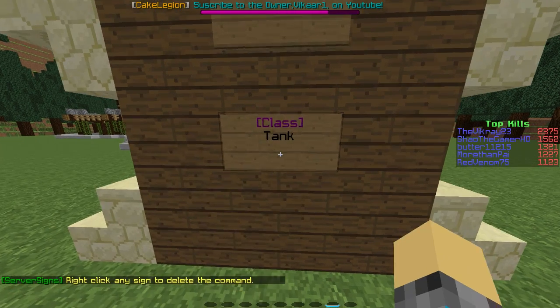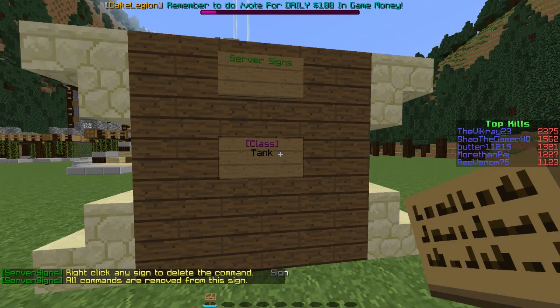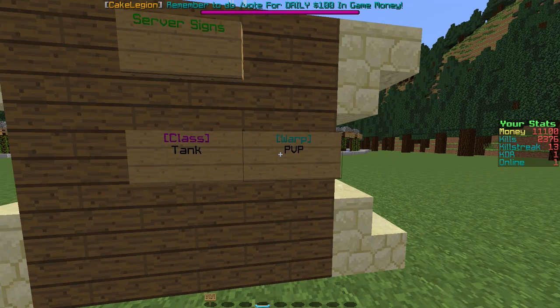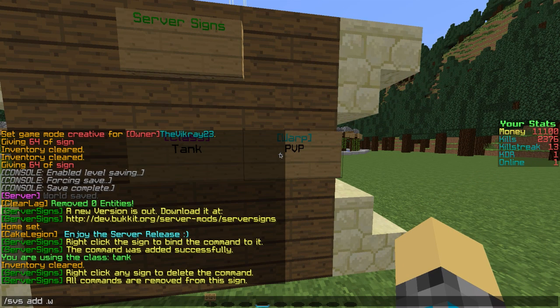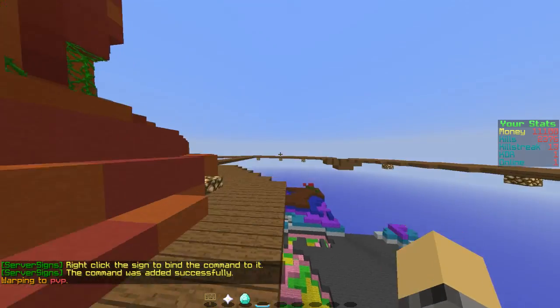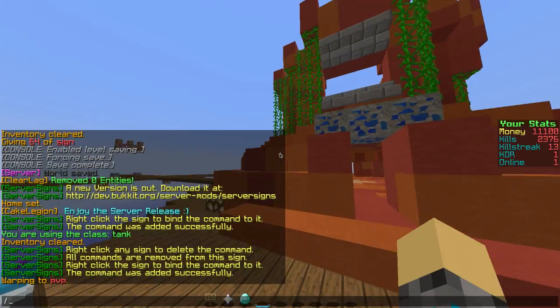This also works for stuff like warps. Say I want to do slash warp pvp. So I use slash SPS add slash warp pvp, then click that and boom I'm warped to my map.